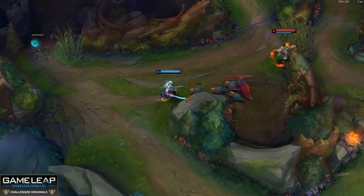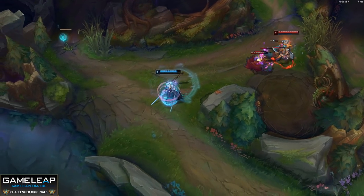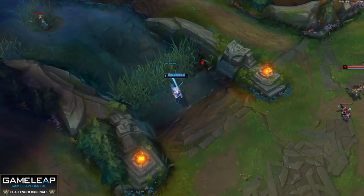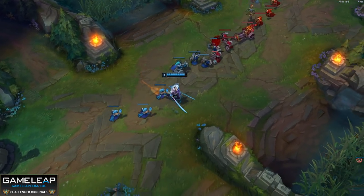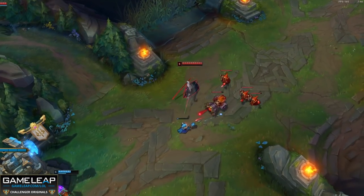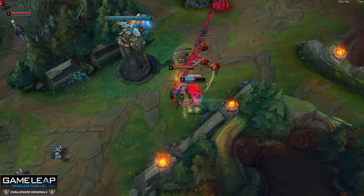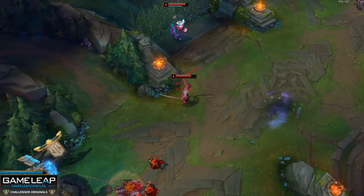Keep in mind that because your third Q is a knockup, you can interrupt certain abilities like Riven's third Q, Zed's Q and ultimate, and Nunu's ultimate. If you're getting a gank, it's generally better to wait for your jungler to apply the crowd control before using your whirlwind because it's then guaranteed to land. You can also queue into minions to get two stacks of Gathering Storm and be ready to follow up your teammate's engage.